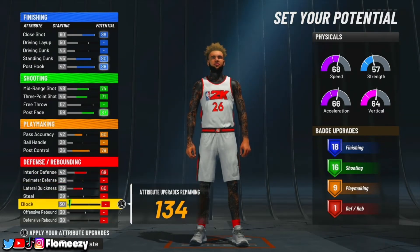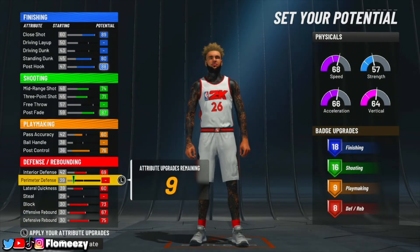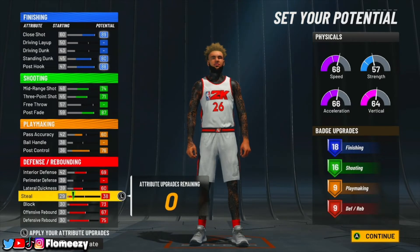For defense, max out your interior defense, max out your lateral, max out both your rebounds, max out your block, then put the rest on perimeter defense if you want to hedge a little better, or put it on your steal to help with steals. I'm going to put it on steal — you get nine defensive badges either way, but I think steal is a little more valuable with those nine attribute points. So your badge spread is 18 finishing, 16 shooting, 9 playmaking, 9 defensive.